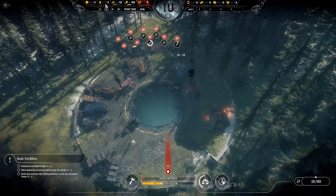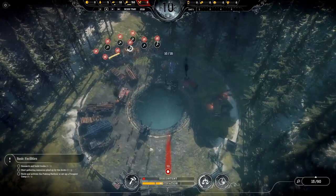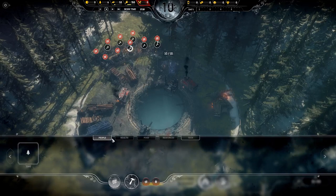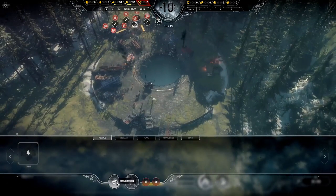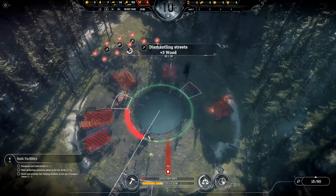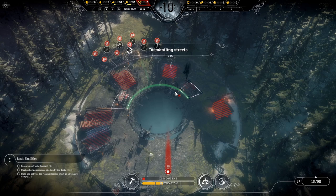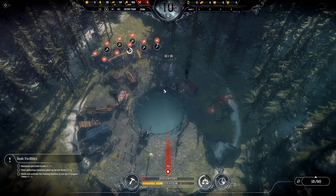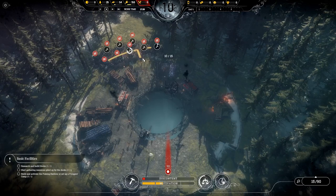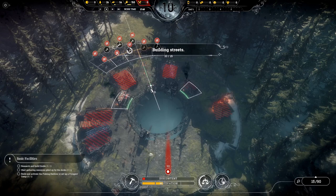We're still collecting wood, however if you find yourself without enough wood, this brings us to tip number five: just delete the road around the worksite. It gives you at least 15 wood and you literally don't have to have it all game — just as long as they're connected like that, that's fine.